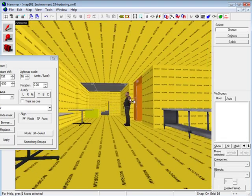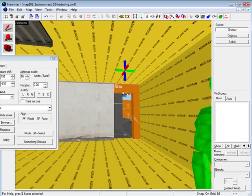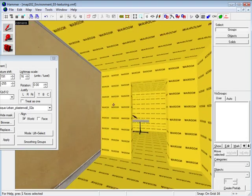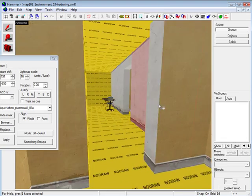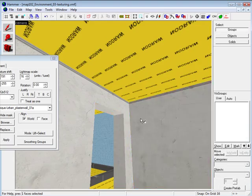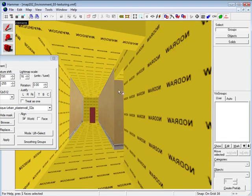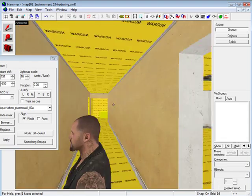There are a few things other people do. They do this process in the beginning when they are blocking their map. You can block a new map, go through your entire map and apply no-draw texture, then apply developer texture to the faces you see — making this stage a little faster. I tend to do it later during the texturing stage, but it is just another way you can do it.